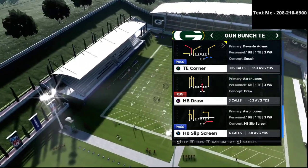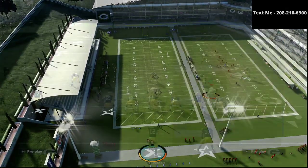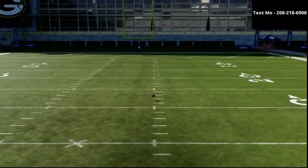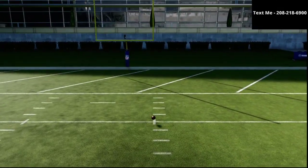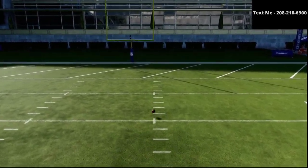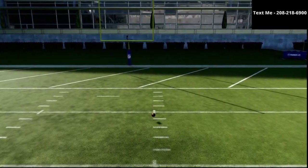The play we're going to be focusing in on for the red zone is the play Tight End Corner from the Bunch Tight End. The Bunch Tight End is one of my favorite offenses in the entire game. When I talk about the red zone, I'm primarily talking about this area right here from about the 10-yard line to about the 5-yard line. This is a very difficult area to score.